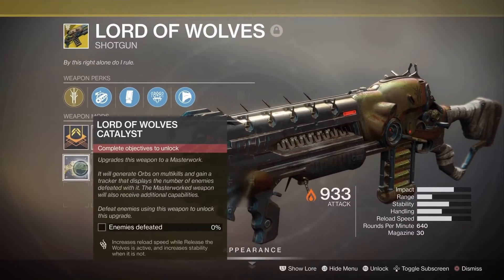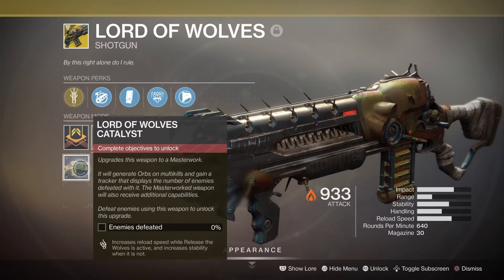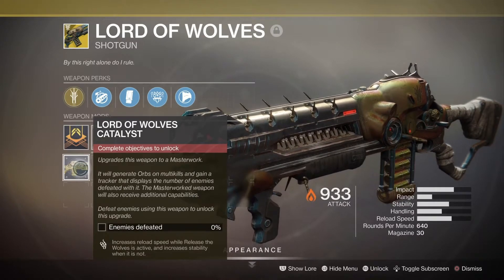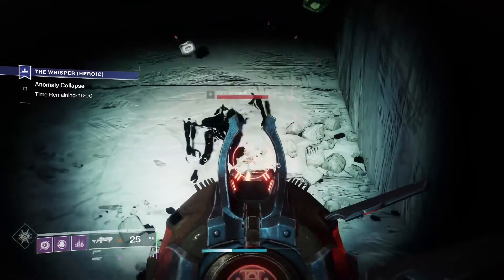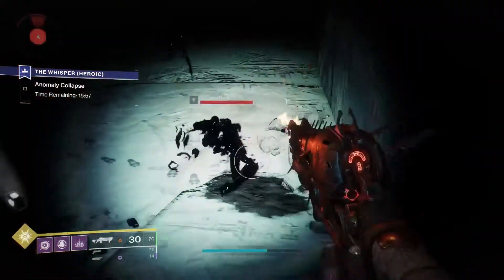The catalyst for Lord of Wolves increases reload speed while you have Release the Wolves active, and increases stability when it is not active. So basically, when you use the gun normally it'll have more stability, but when you have Release the Wolves active — the perk where you hold reload — it's going to reload faster when you're switching back to the normal version.